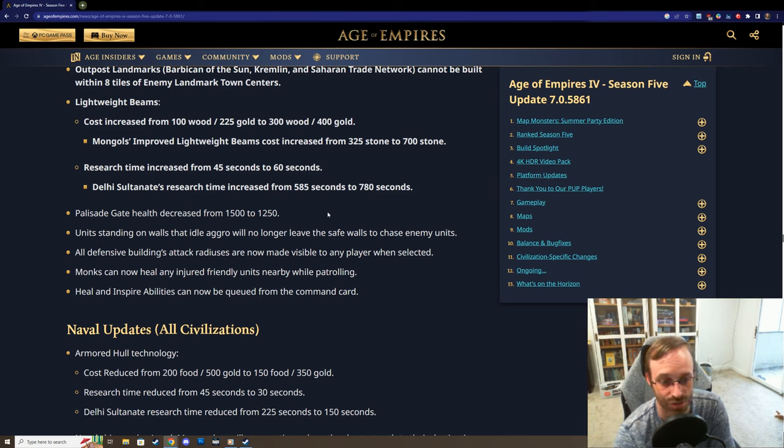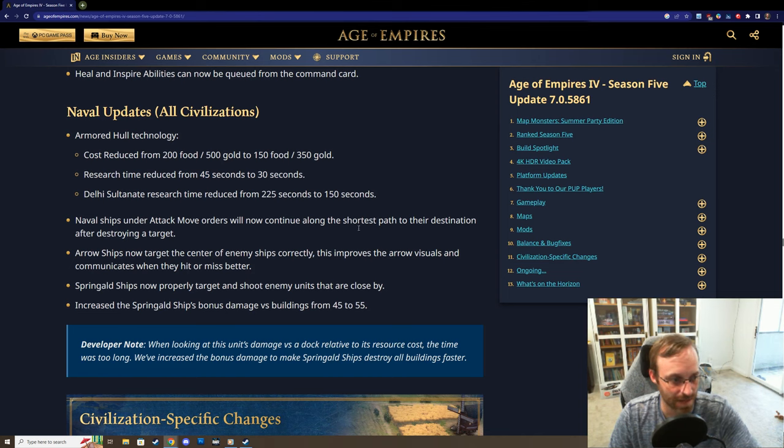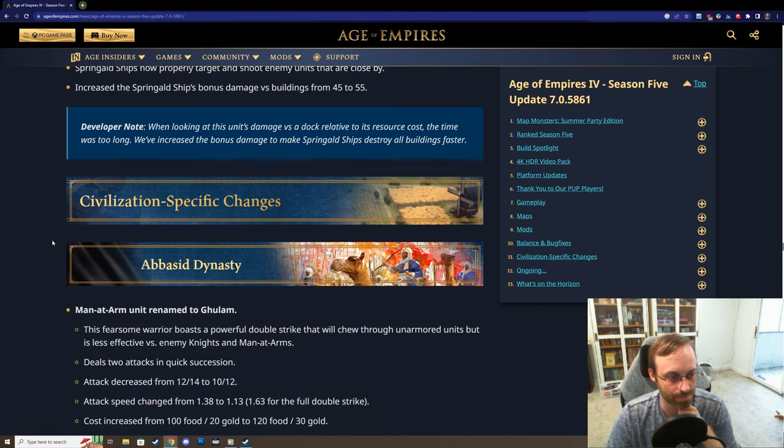Monks now heal injured nearby friendly units while patrolling - I like seeing that. Some naval updates: spring ships now properly target and shoot enemy units that are close by, arrow ships now target the center of enemy ships, and spring ships do better damage versus buildings. They can tear down docks a lot quicker.